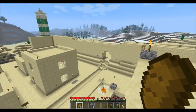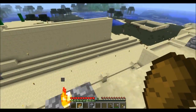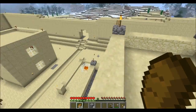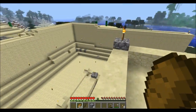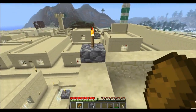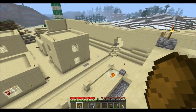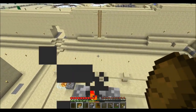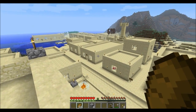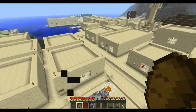Hey, this is MyrglothBuilds and this is an update video for the town of Agrippa. It's going to be the only update video as the town is complete, with a few exceptions — some places I used cobblestone stairs, and when 1.3 comes out I'll switch those out for sandstone stairs.